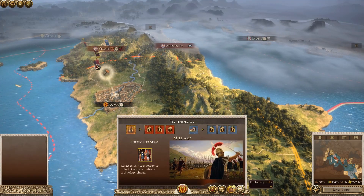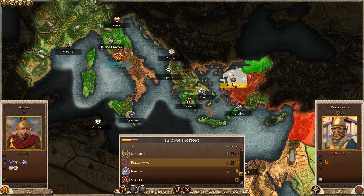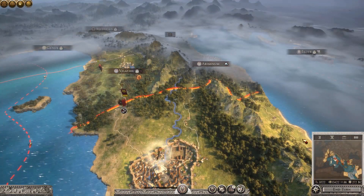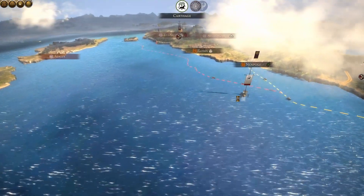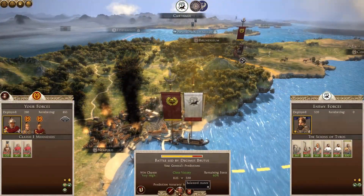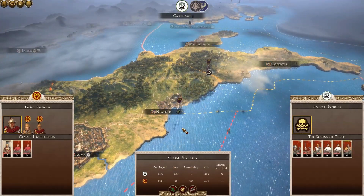Let's end the turn - we've got 15,000 gold coming in. Here comes Carthage straight away with an attack. That's actually quite annoying, but they might just be suiciding. I'm not going to fight this one manually just because I don't trust myself with fleets, so we will just auto-resolve that. We take the win - so that's fine. I'll take that.